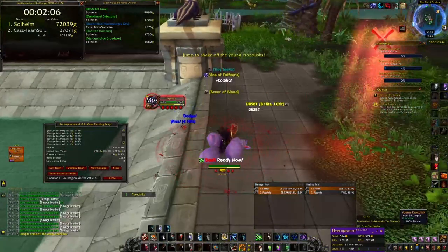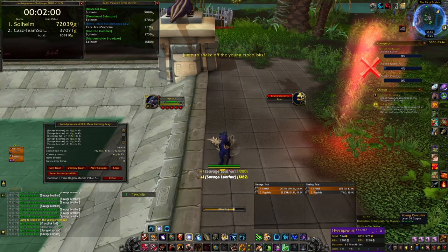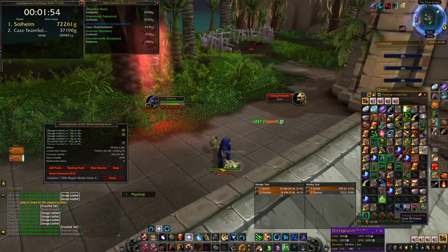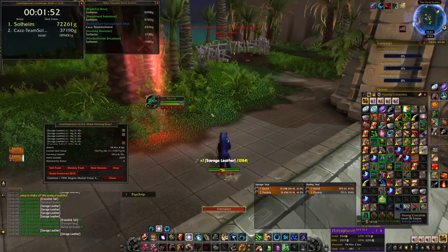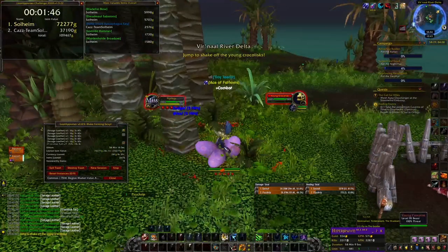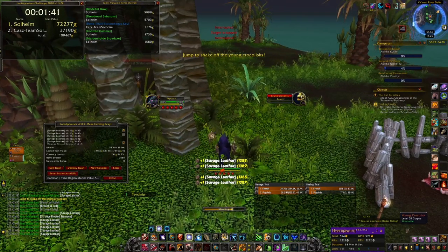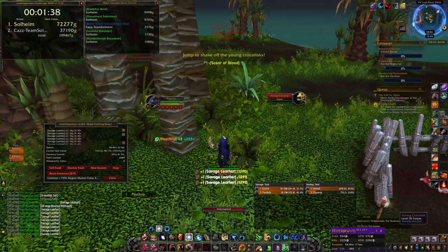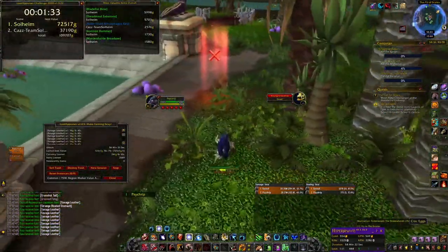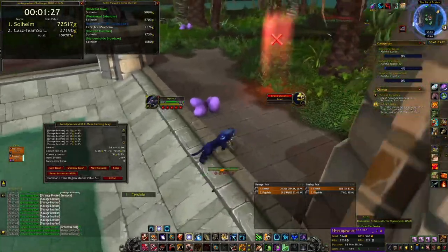Once they have shaken off and you can see the debuff goes away, then you pull the next one and just do the same thing on repeat — go to the next egg pile, kill them, skin them, loot them. You want to make sure you have Darkmoon Firewater to skin faster, and also a Potion of Treasure Finding to increase your gold per hour. From my 1 hour test, the Potion of Treasure Finding gave me 4,000 gold, so as long as the potion is cheaper than that, you are making a profit. That's the average gold per hour from all EU realms using Region Market Value Average.